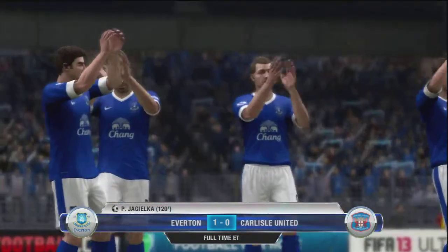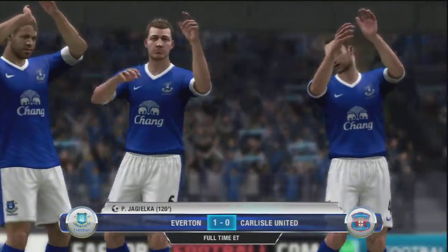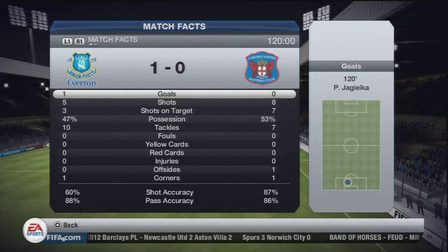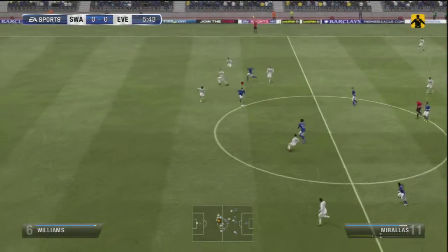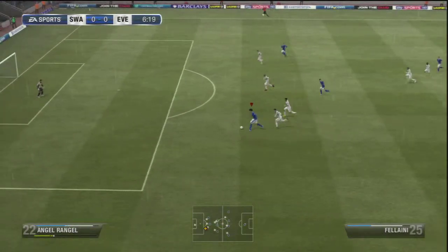I just hope that for the next few games it hasn't affected the team too badly in terms of their stamina. You can see from the stats — I wasn't even the better side really. Carlisle had more possession and more shots. So the next game was away in the league to Swansea City, and I was expecting quite a tough game. Swansea have got a good team, but we got off to a perfect start as you'll see here.